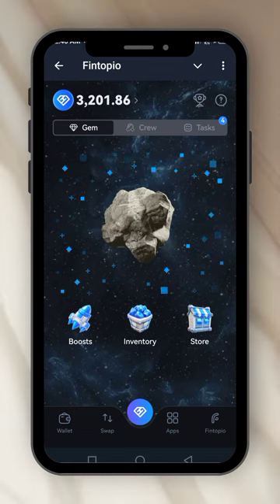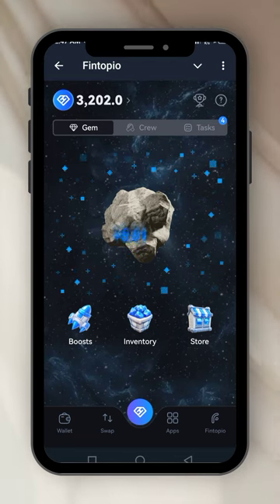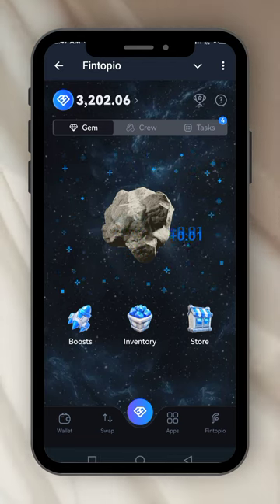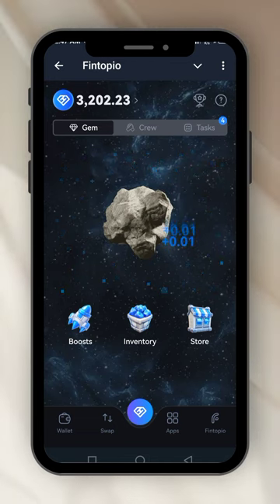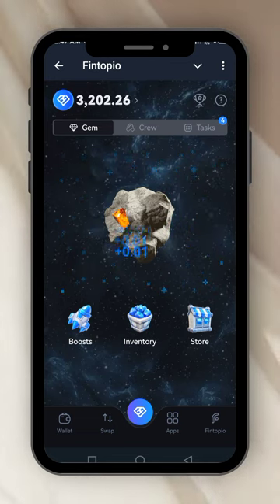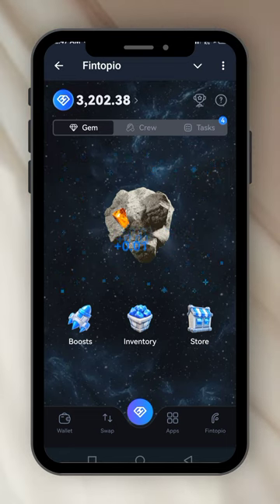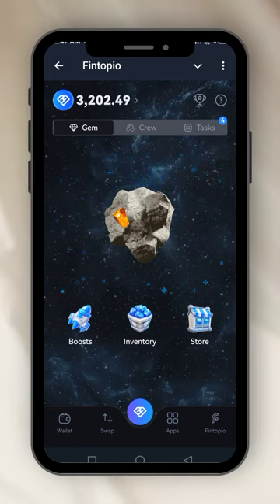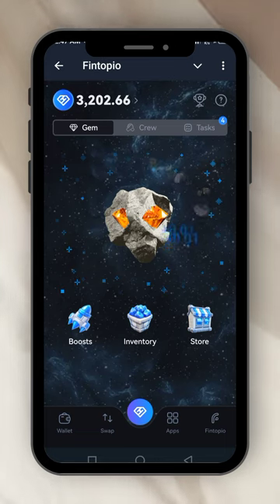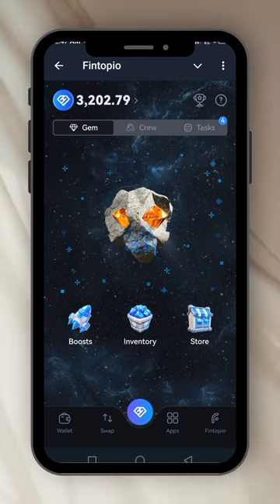Oh, what happened? Maybe I wasn't mining enough — let's do it again. It seems like if you don't mine fast enough the stone covers the gem. That makes sense because even in real mining you have to be fast, as small stones might fall back into where you're mining. When you see the stone, then you need to be careful.